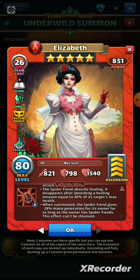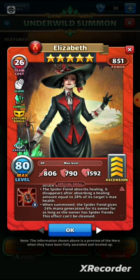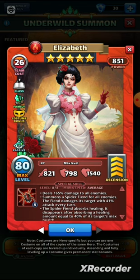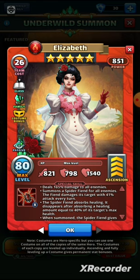Remember, with Elizabeth's fiends they give a negative status effect. When summoned, the spider fiend gives minus 28% mana generation for the owner for as long as the owner has spider fiends, and this effect can't be cleansed. That is all important — and it's actually a bigger mana decrease than the original version, which was 24% reduced mana generation. The effect also could not be cleansed because the effect was attached to the fiend. So yes, it is the same special as the original, but there are huge differences — the fiend is much more difficult to remove.